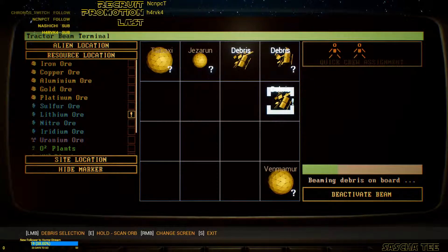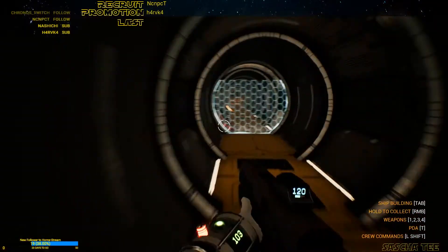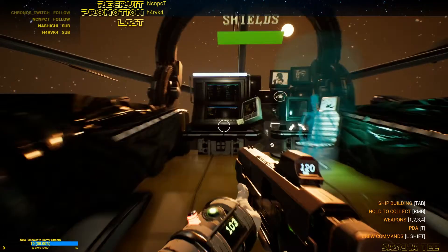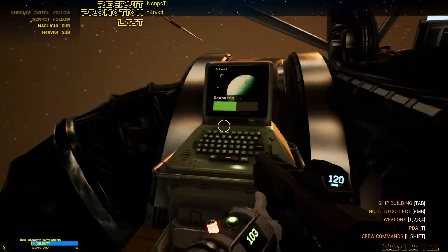Unknown resource — everything unknown, so we have to scan it. Go back to the bridge and let's help them out. How many people are assigned here? Let's get the second one.